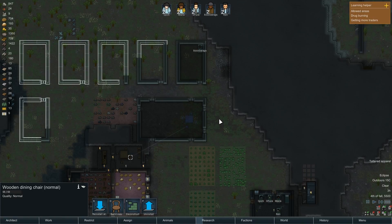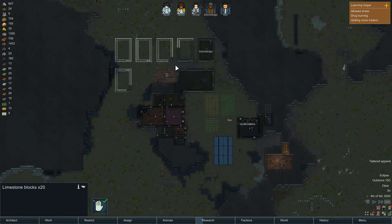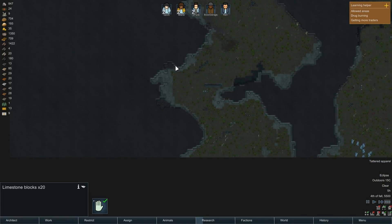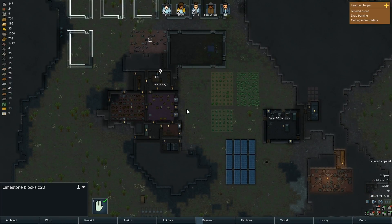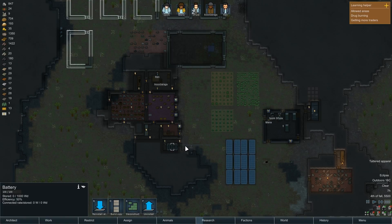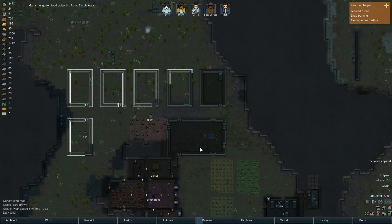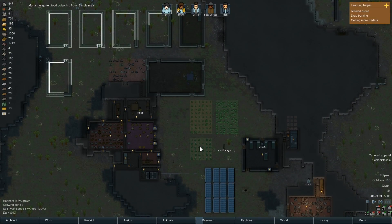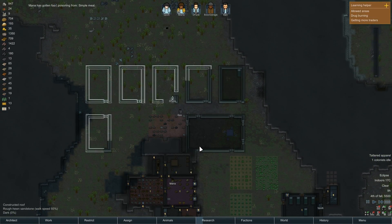That'll all look pretty good when we get to it. Some limestone blocks. We ran out of power because of the eclipse, by the way. My batteries only last so long, unfortunately. Not much I can do about it. Mana got food poisoning — oh well.